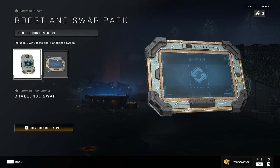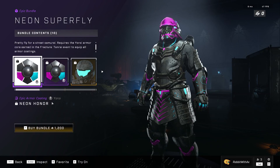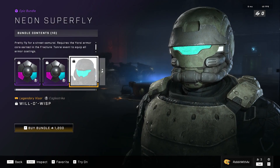Booster Swap Pack with Ace Speed Boost and Challenge Swap. And then the Neon Superfly with the Neon Honour Armour Coating for the URI. And the Mark VII, as well as the Will-O-Wisp Visor for the Eagle Strike.